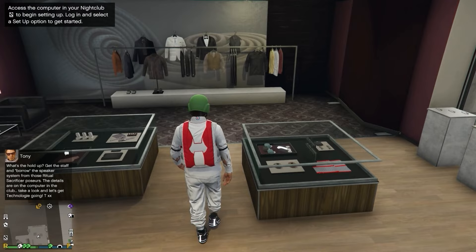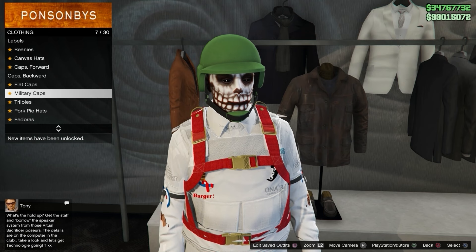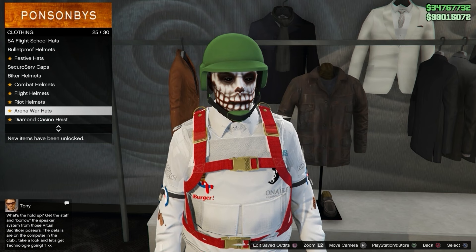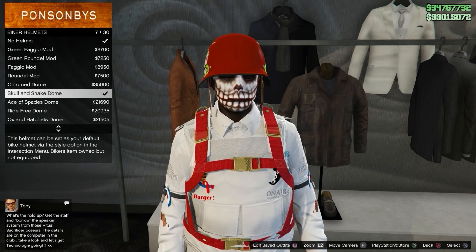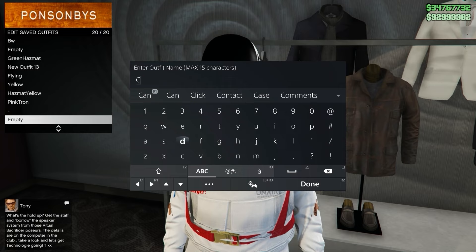For this glitch, make your way to any clothing store. Once there, go to clothing and accessories. Make your way to biker helmets — it's going to be this one right here. Depending on what colored helmet you want, that's the one you equip. I'll leave a list in the description of which biker helmet equals which color bulletproof helmet, so check that out and equip whichever one you want.